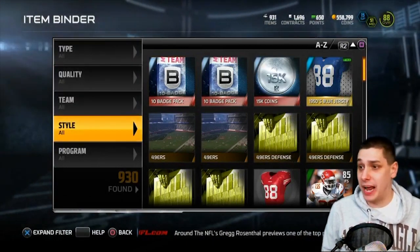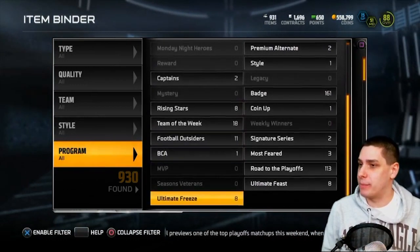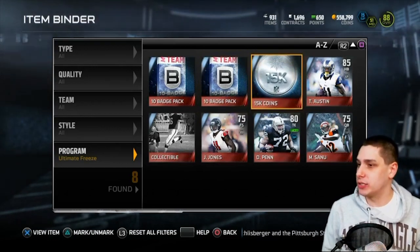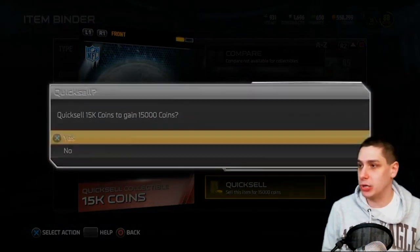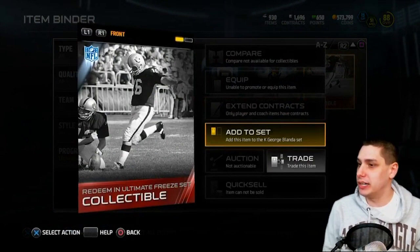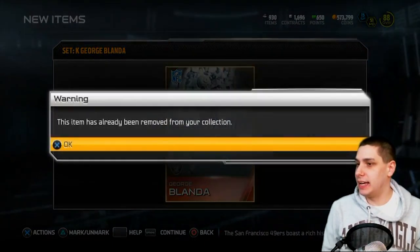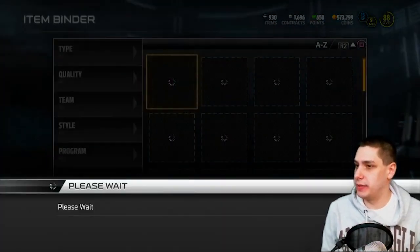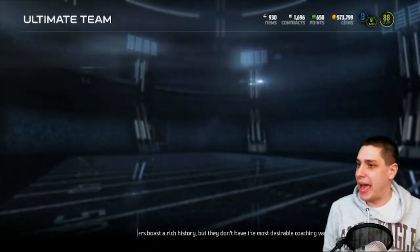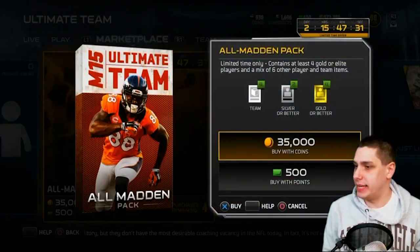I haven't been on in a couple of days because I've been so busy. Looks like I got a couple of ten-pack badge packs — maybe we'll get an elite. We got a 15K quick sell, so we will do that — 15,000 coins, not too bad. I'll definitely take that. Looks like we've got the George Blanda collectible, so we will add that to the George Blanda set and get ourselves a nice little kicker. I think that's it as far as the ones I haven't opened yet. We'll do the badge pack opening at the end of this video, but for right now let's hop in and look at the All Madden packs.